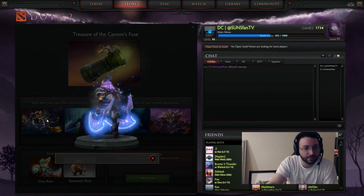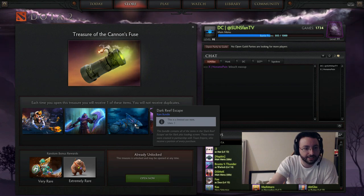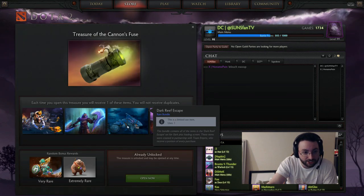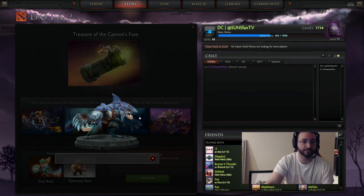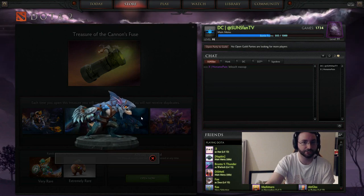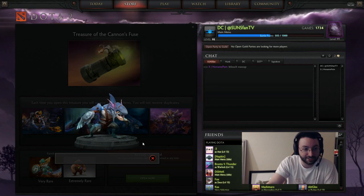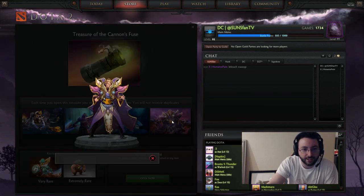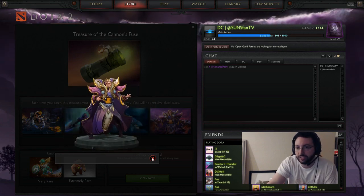And this is the Na'vi Anti-Mage set, which looks freaking awesome. It is a Slark set — who's this for? Oh yeah, for Team Empire. This is by far the best Slark set. I'm keeping this. Usually we split the items, me and Neil — I'm keeping this set, Neil. This is sick, really like it. And these are all rare, by the way. And then we have the Mythical Invoker set for LGD.